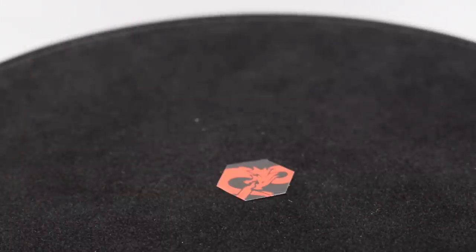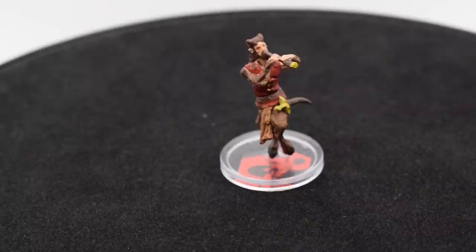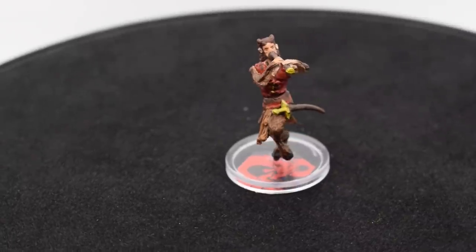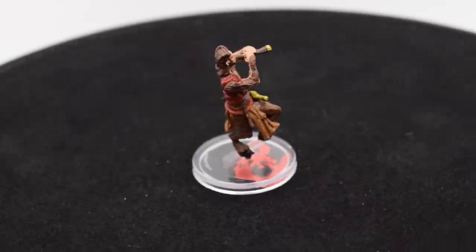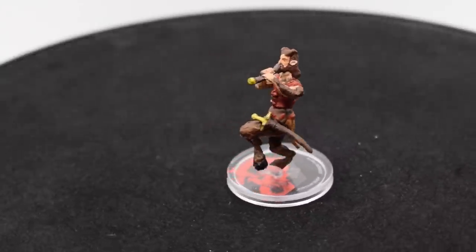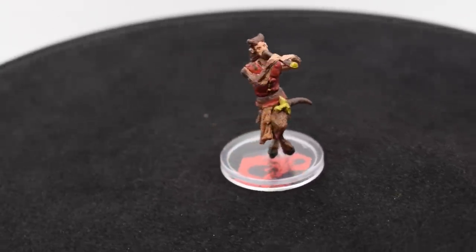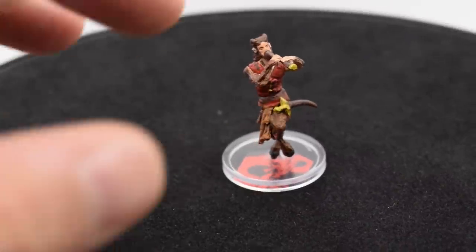Now we have the satyr, and once again this one just looks like garbage. Look at the hair on the arms and the legs — it's just mush, blurred colors all together. You can at least see some definition on the face, but look at the hands. No, no, no, thank you.